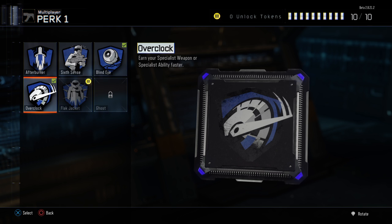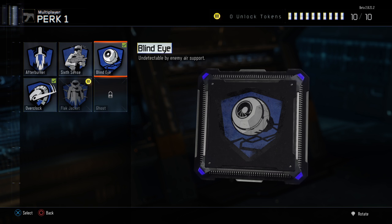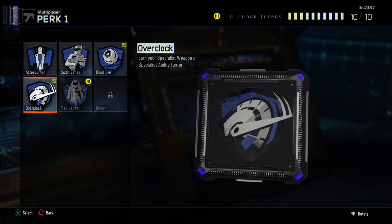For perks, it'll be a little different once we're out of beta mode — I'll probably go with Ghost. Right now I'm going Blind Eye because so many people are using Hellstorm Missiles, you'll get laid down without it. I'll probably combine that with Ghost later. But for now I'm going with Overclock because the specialist ability — I want to get it as many times as possible.